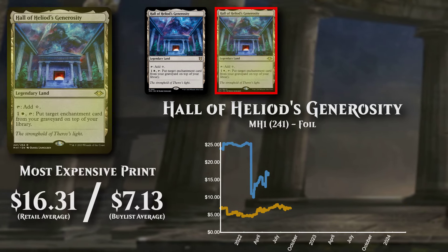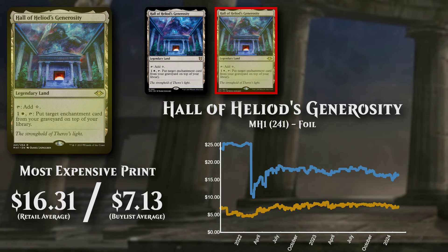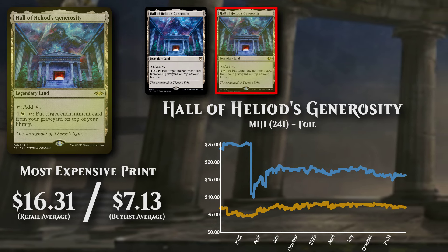The most expensive of all printings is the foil from Modern Horizons, and is selling at just under $16.50, and buy listing at over $7.